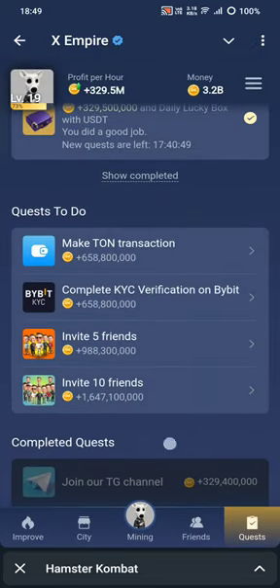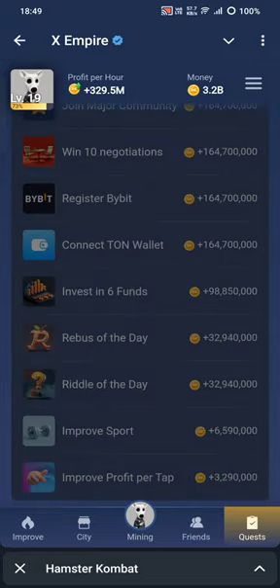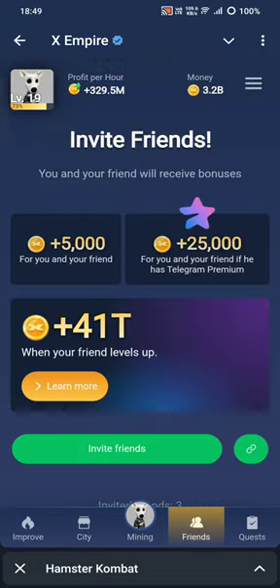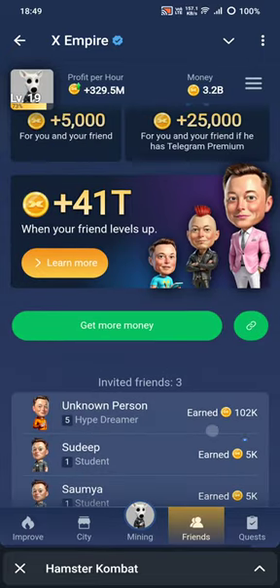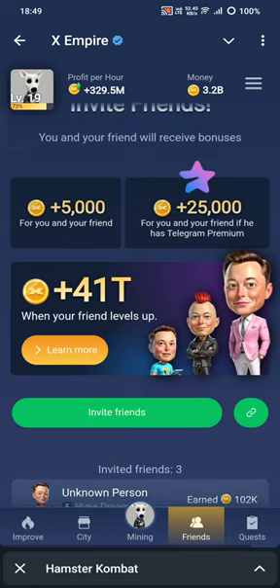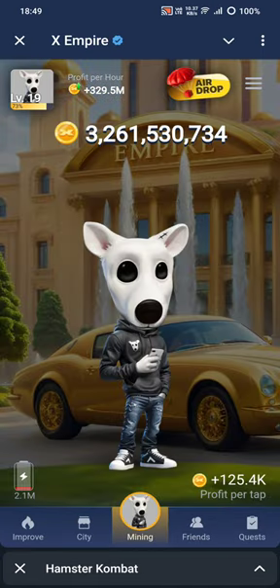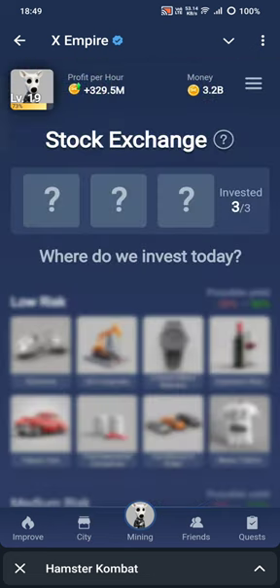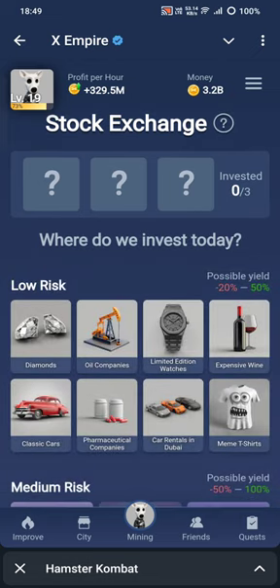The daily claim reward lets you sign in daily and claim rewards. There are more quests like inviting friends and following accounts. If you have invited a friend, it shows up here and you get some perks for it.